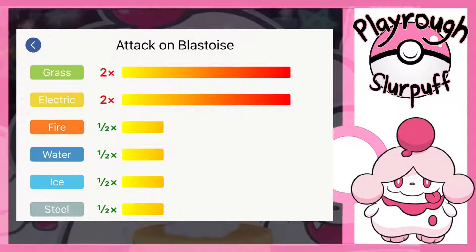So let's just look at Blastoise's weaknesses first. You can see it's only weak to Electric and Grass. It resists Fire, Water, Ice, and Steel. So anytime you have more resistances than weaknesses, that's definitely a bonus. This is good to know because if you're going to be doing the Pokemon Master Challenge, you want to know when to swap out Blastoise and when to send them in.